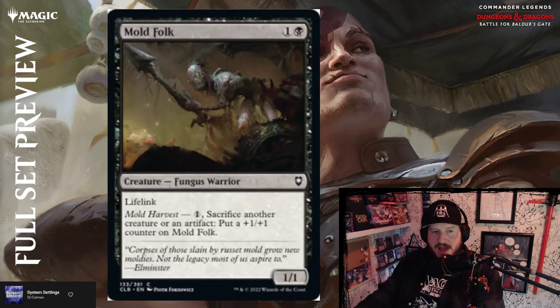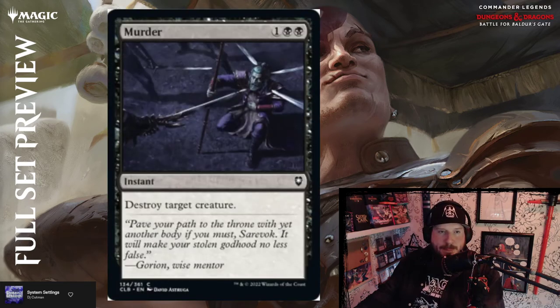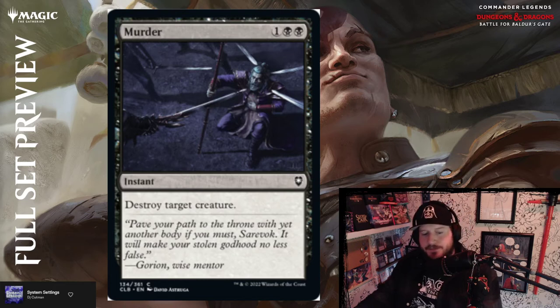Mold Folk — one and a black for a 1/1 fungus warrior with lifelink. It has Mold Harvest for one mana: sacrifice another creature or an artifact, put a +1/+1 counter on Mold Folk. Cool card with another pewter art piece that looks gross and scary. We've also got a Murder reprint — one black black for an instant: destroy target creature. It's murder. In commander, murder is kind of just one of those standard black instants you want to put in your deck to round out your three drops. Probably fine.